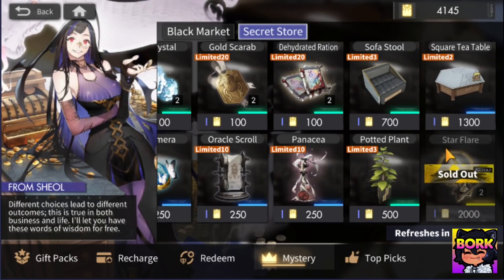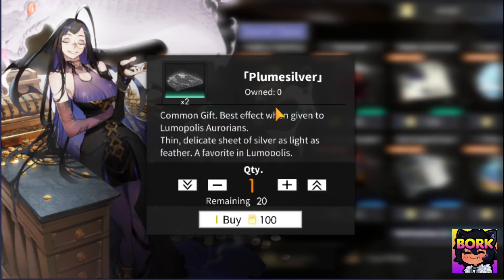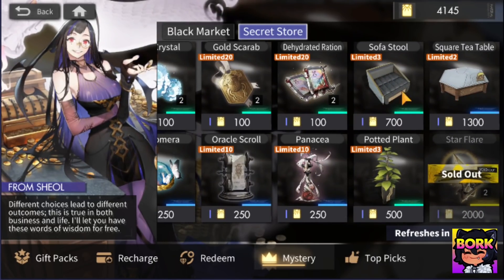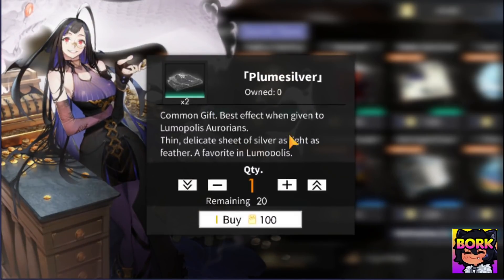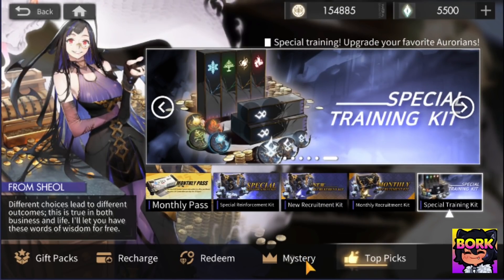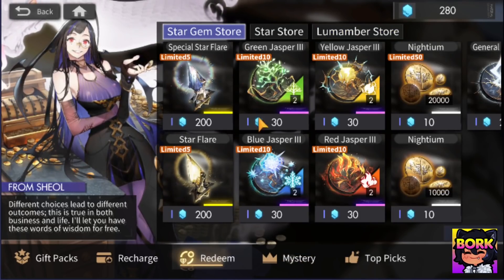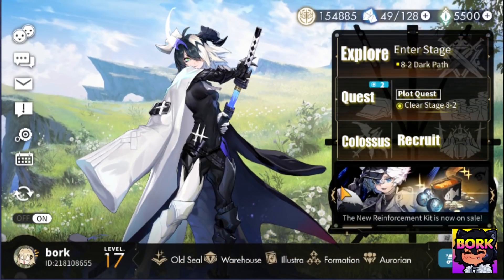The Secret Store is from the Secret Territory — you should be buying out the summons there. Then it's up to you whether you want to buy furniture or increase affinity with your Aurorians. Personally, I like to increase furniture because it's a more long-term investment. You won't get instant gratification from buying furniture, but it helps more of your Aurorians. If you buy gifts, you're only helping out an individual Aurorian. But you can't really go wrong with either. For spending money, personally in the Mystery Store I'm going for Ascension materials on sale, some furniture, and some summons. For the gift packs, I'm probably going to pick up a Phyllis Shai if Zoya doesn't scratch my itch.